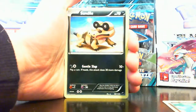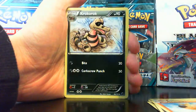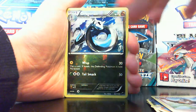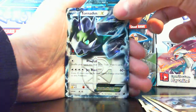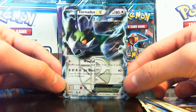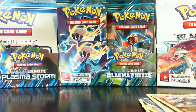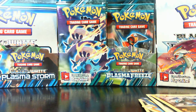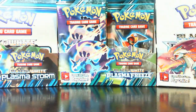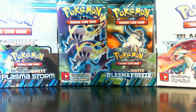Dratini, Sandile, Cacnea, Sneasel, Mienfoo, Jolteon, Krokorok, Staraptor dragon — there's my reverse. And my rare is a Tornadus EX — sweet! Tornadus EX is actually pretty good, better than Latios and Heatran for sure, so I'm pretty happy about that. I'm gonna throw a sleeve on real quick, even though I don't do this like ever.